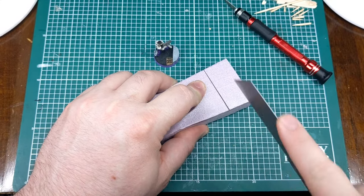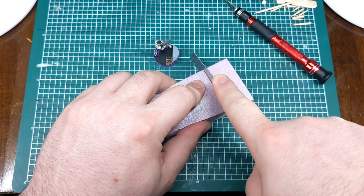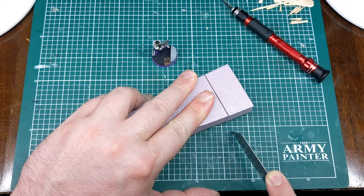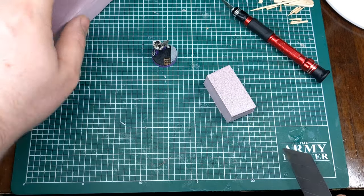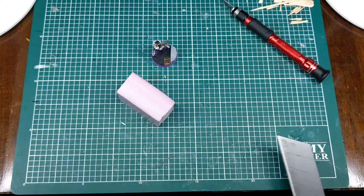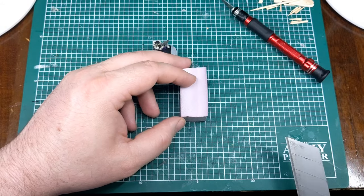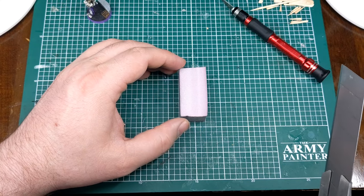I want them around an inch tall total, taking into account the base height versus the model. I'm cutting the bottom chunk down to approximately a one-inch by one-inch by one-and-a-half-inch piece of foam. The next thing I want to do is make two barriers out of this, so I'm going to cut it in half lengthways.